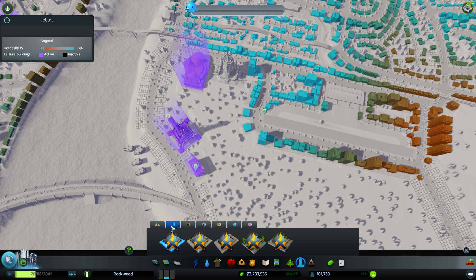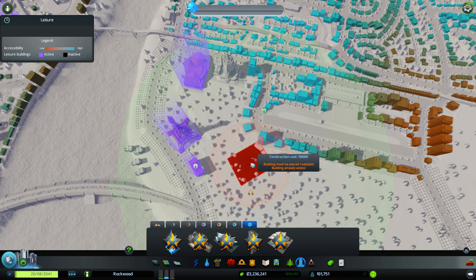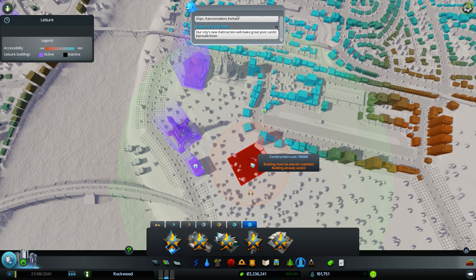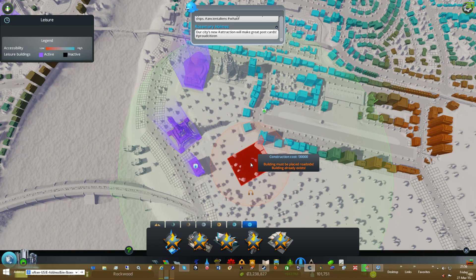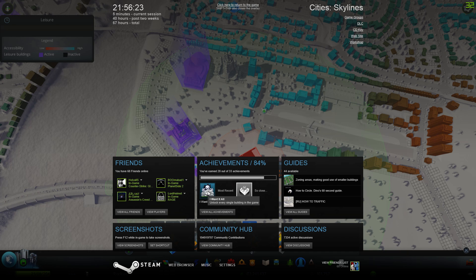Okay, I think that should've done it. Oh, it did too — why didn't it come up? Let me see something. Shift-Tab. Oh, there it is — I got it all now. Unlock every building in the game.